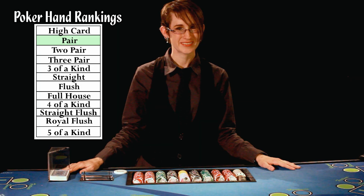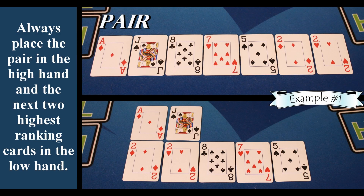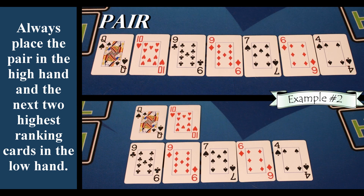Next on the list is a pair. Always place the pair in the high hand and the next two highest ranking cards in the low hand.